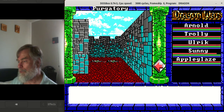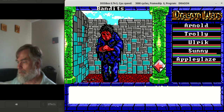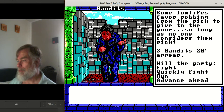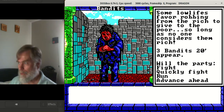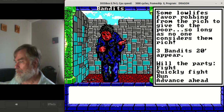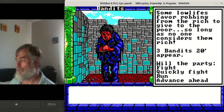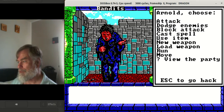So the way this game works — I'm just wandering around right now. You come upon bandits — three bandits at 20 feet — and it gives you a little description about why they're willing to attack you. You have the option to fight. Quickly fight just means you're going to take the default values. You can run or advance ahead. I'm not going to advance ahead because that gives them the first strike, so I'll just start with fight.